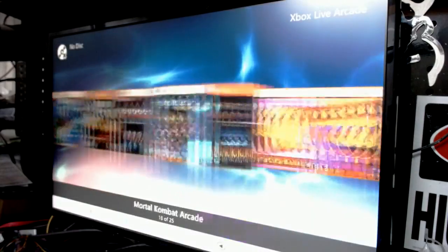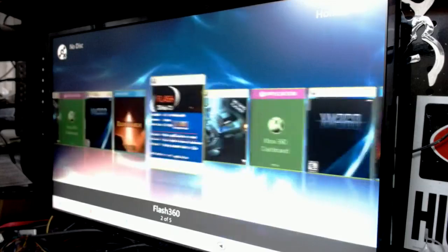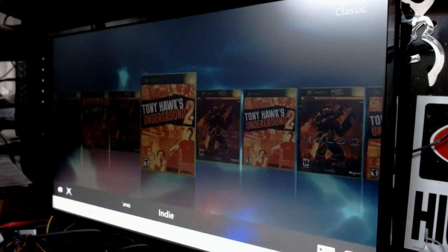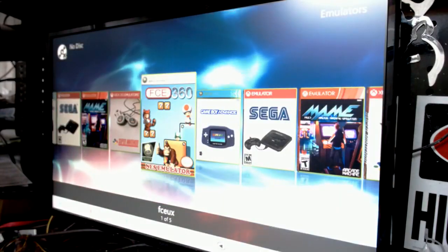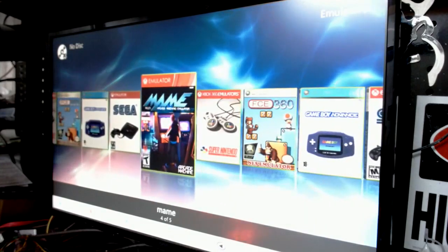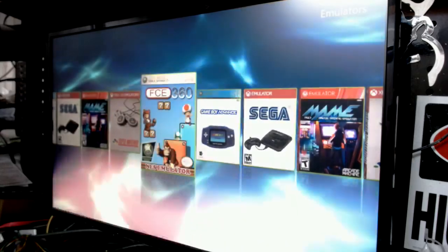Your Xbox Live Arcade — you've got that. Your homebrew section where your tools reside. You've got your classic games — a couple of those on there. A couple of indie games. And emulators — you're loaded with emulators: NES emulator, GameBoy Advance, Sega, MAME — plays everything — Super Nintendo. They're all fully loaded.